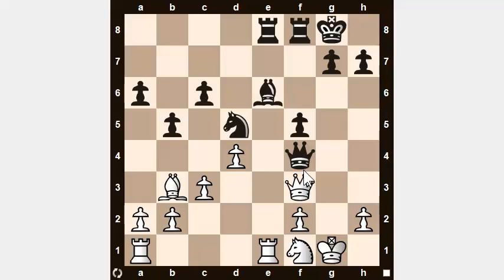The next step is to find all the targets. The black queen is a target because there's already pressure between the two queens. We're already attacking the knight so it's a possible target, and we're already attacking the bishop so it's also a possible target. Since the king is on the same diagonal as this bishop, we can add the king as a possible target here as well.